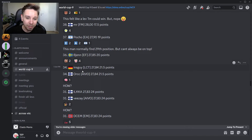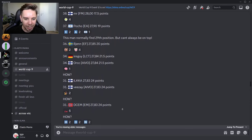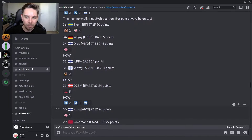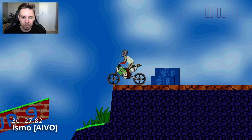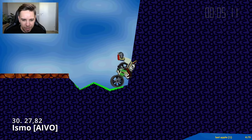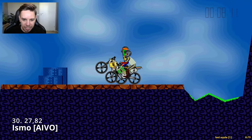Now we'll jump into the customary 30th place, where there are a lot of similar times — two players in a shared 34th place, and three players in the shared 31st place. Then we have Ismo in 30th place with a 27.82, actually only improving 0.03 seconds on Bien's time. It's an unbelievably tight battle here, literally only improving one hundredth of a second separating so many replays. Let's see how Ismo was able to beat Bien by those 0.03 seconds.